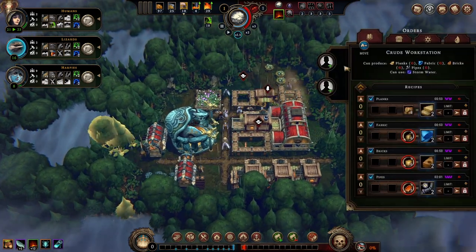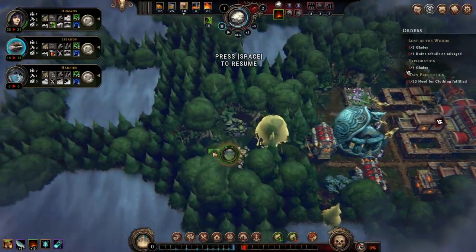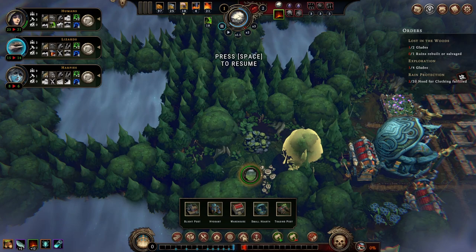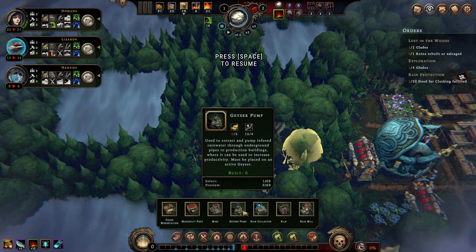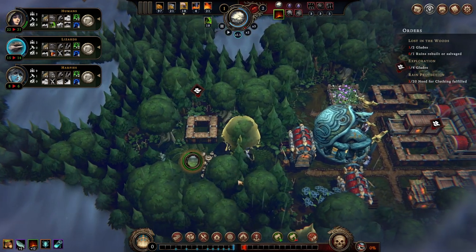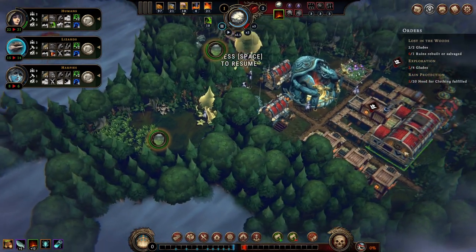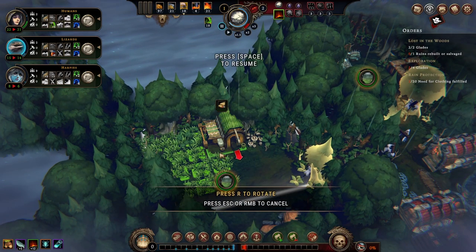For now we'll continue and assign some people here and there. Our first leg finds a stormwater geyser - I recall seeing the geyser here. The geyser pump needs six planks, so we can start building it once we get planks. And we uncovered a lot of fertile soil - we love that. I'd love a small farm here.